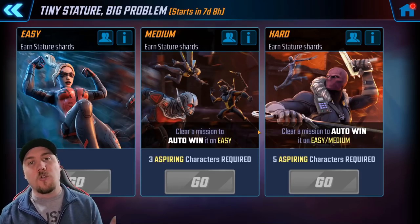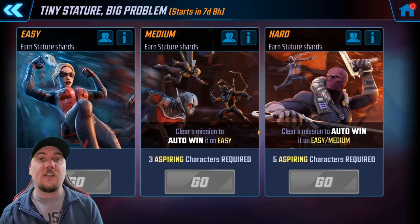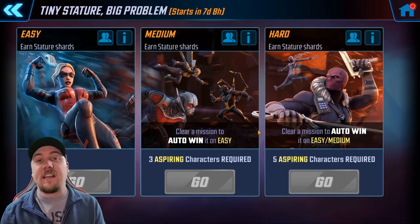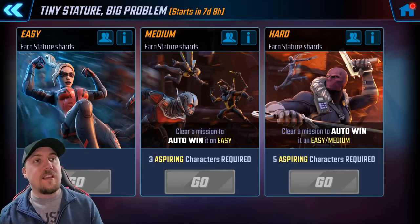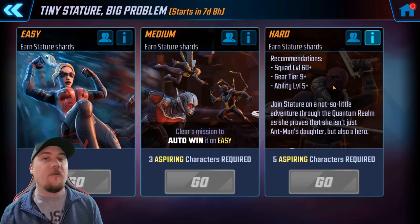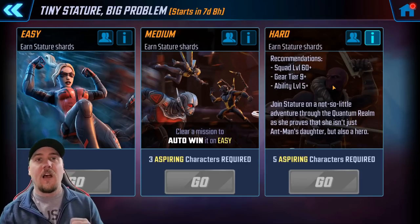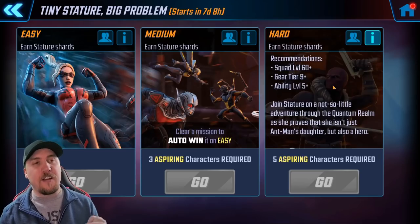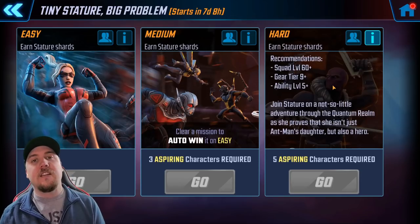There is a certain point where I'd no longer recommend these events this way and would start recommending spending straight up for the character, which I'll cover later. Either way, my method will still work for achieving that objective — you just won't get as much as someone who can clear the hard campaign. Requirements: level 60 plus; gear tier 9 plus, though I highly recommend tier 10 and above; ability level 5 plus, which to me means 6-6-6-4 on abilities. ISOs are now in the game and could be a game-changer — I believe you can start getting ISOs at level 55.